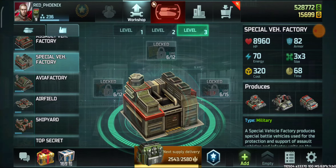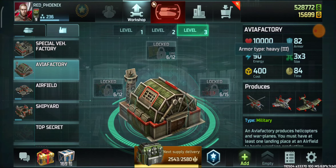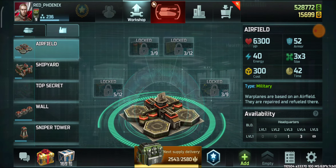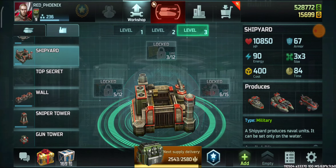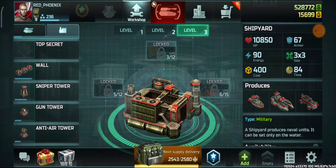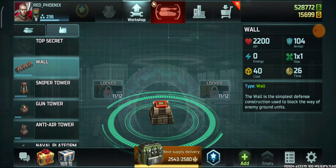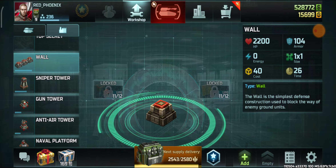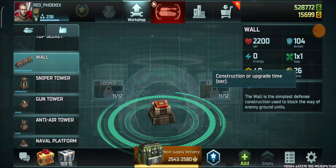Vehicle factory, special vehicle factory, avia factory with 82 armor. Airfield has less health points compared to confederation, making it more vulnerable. Shipyard is not that bad and has a small number of upgrades available. Walls have less armor compared to confederation, though construction cost is the same — but production time is lower.